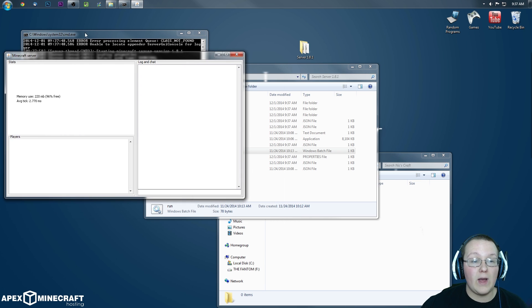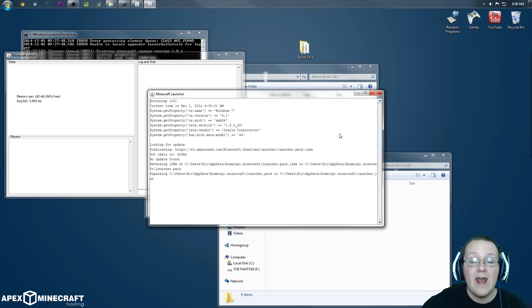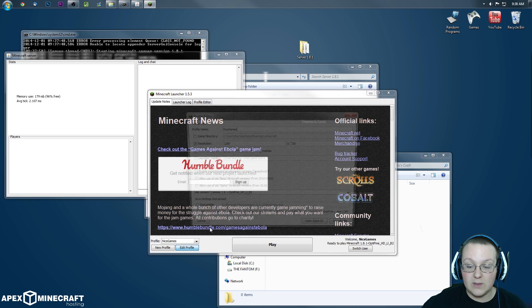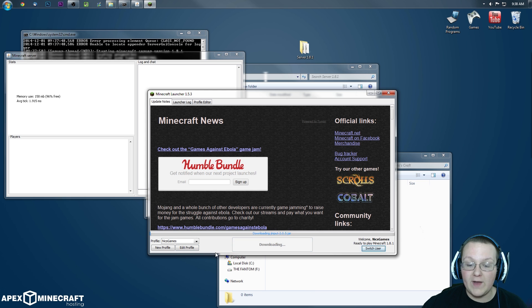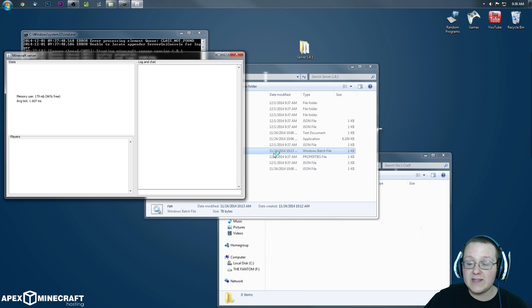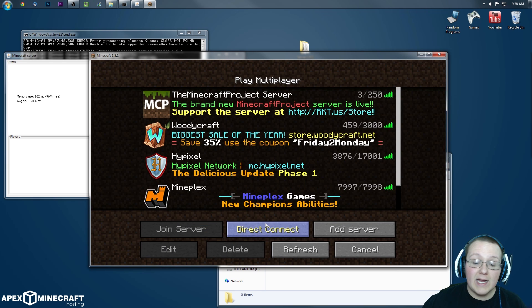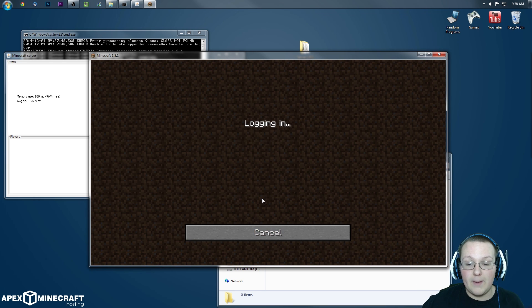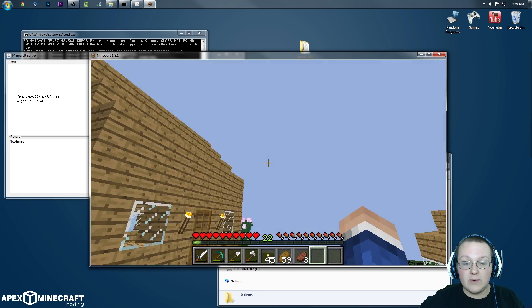Now we can go ahead and open up Minecraft, launch up Minecraft 1.8, and I can show you that this is up and running. I'm going to select 1.8.1 right there, save profile, click Play — it downloads everything, launches the world. I'll join it in multiplayer, then go to single player, and then go back. So if we direct connect to my local IP there, it will log in, download terrain, and boom!